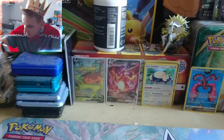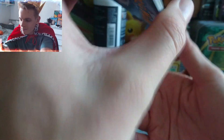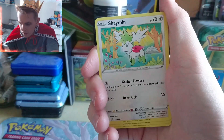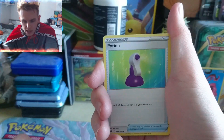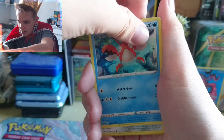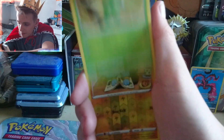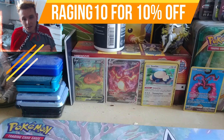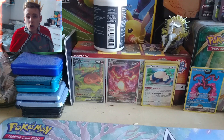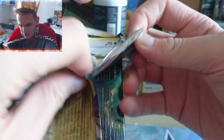Our luck's been running a bit dry at the moment, and views have been running a bit dry too. If you want to help a boy out, tell your friends to watch — I think the playthrough killed my channel, I'm not going to lie. But it's fine, we'll just start from the bottom and work ourselves back up. We want to share the love of Pokemon with people. Pack two: Cypher, a reverse holo Shinx, and our Rare is a regular Rare Yanmega. Two packs, two absolute duds.